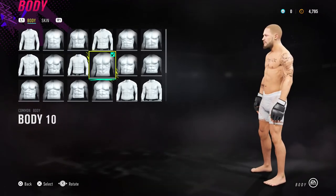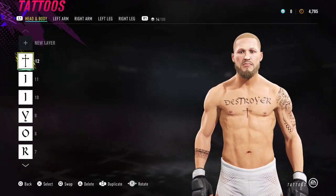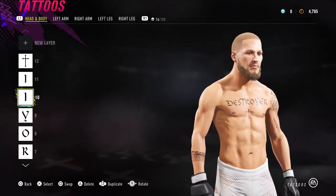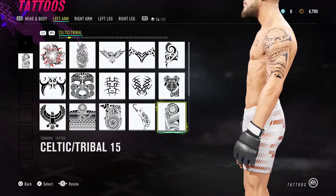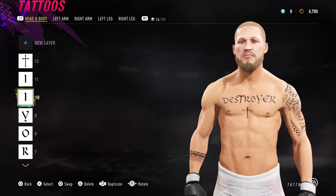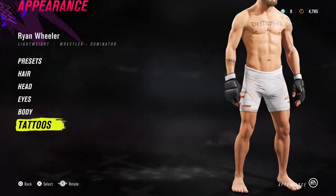For the tattoos: I got a cross right at the middle of the pecs, and 'Destroyer' — I didn't love the way the T looked in the font so I blended two styles together. For the left arm I used Celtic Tribal 15, and you could also put Celtic Tribal 12 there. The font I picked is Clairvox. He doesn't have any tattoos on his legs.